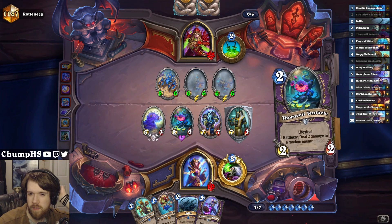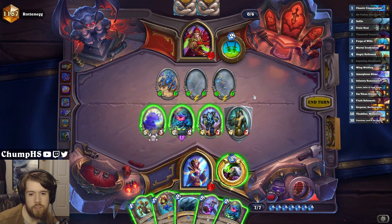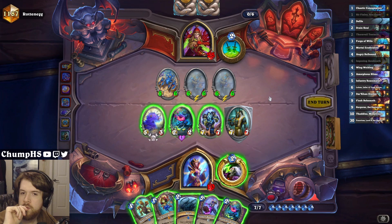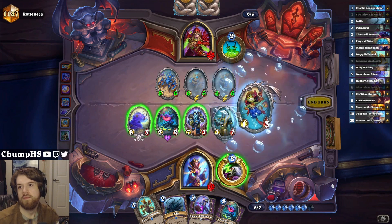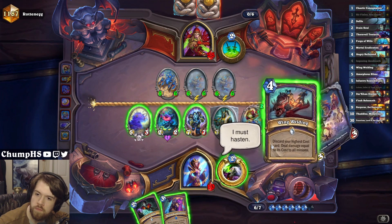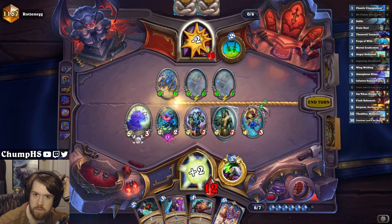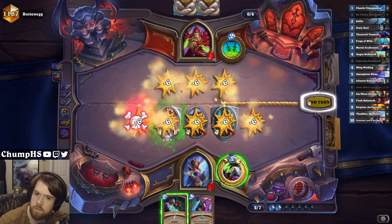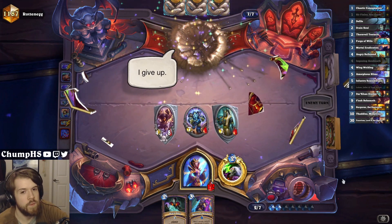That is scary, but I should be able to pop my Slime here. What could Finley find? Wing Welding, I guess - I probably would play Wing Welding. Loken could be good as well. Let's just start with Finley. Wing Welding for 6? Yes. God, Wing Welding is a sick card.